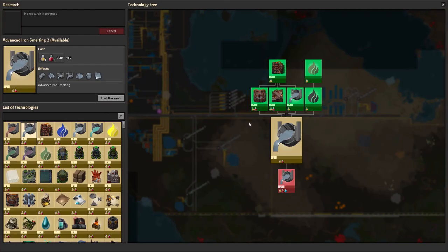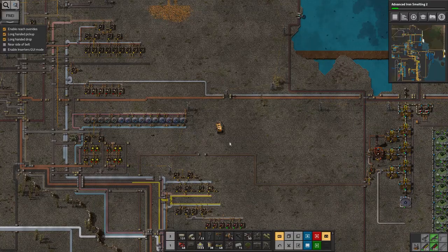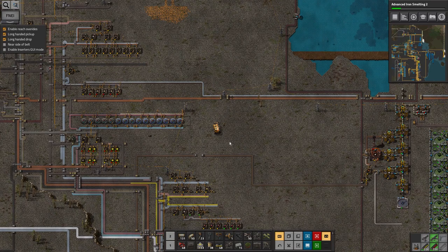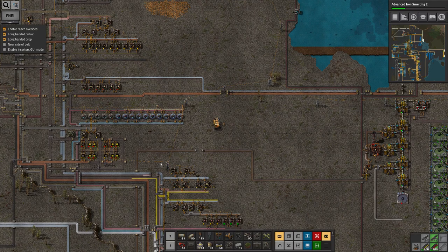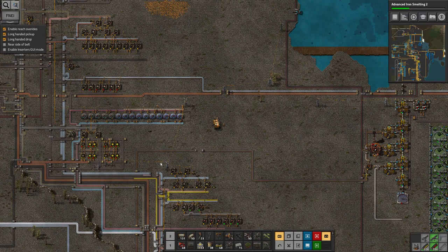Now that's finished I can get iron smelting two, then iron smelting three, and I think that might be everything I need. However, the other thing I'm considering while waiting for all that to build up is having a proper look at LTN. LTN is the system that allows stations to request a train or resources when they need them — a bit like logistics bots. A station will say 'I'm running out of plastic, I need some more,' that sends a message to the LTN network, and if another station says it's got plenty of plastic, a train will automatically be dispatched to pick it up and deliver it.